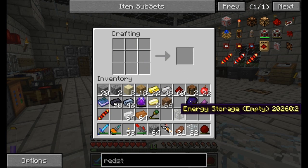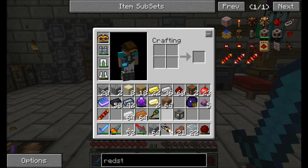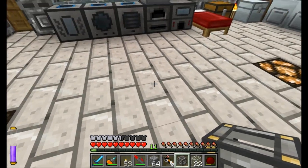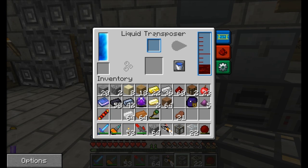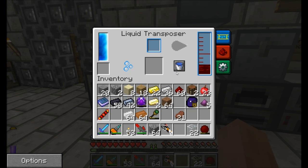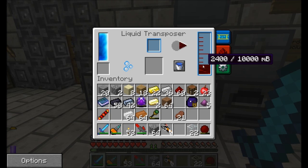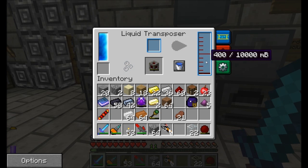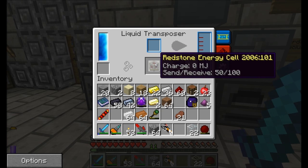Energy Storage Empty. The thing about empty energy storages is they don't do anything — you can't place them in the world. But what you've got to do is throw them inside the Liquid Transposer. Remember a few episodes back I liquefied some redstone? Well, that's what that's for. So there we go — the redstone is pouring into that item, and 2,000 of that liquid redstone, and we've got a Redstone Energy Cell. Nice.